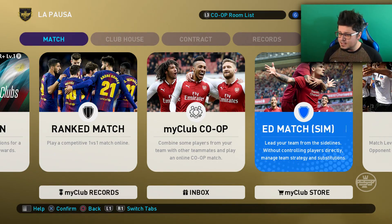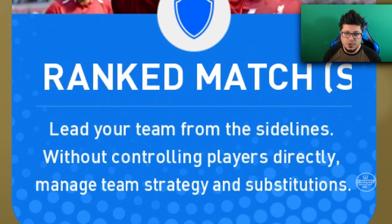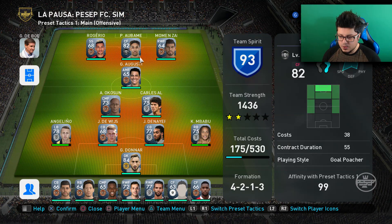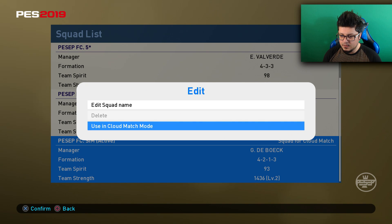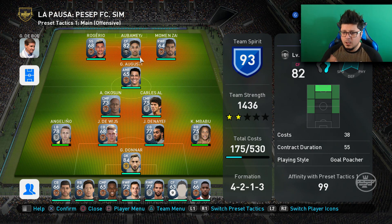So as you can see, sim mode: lead your team from the sideline without controlling players directly, manage team strategy and substitutions. First of all, you want to make a squad right here. Once you created a squad, you press triangle and then squad list. Make sure the team that you use for sim - if you press square, use in cloud match. Cloud match is basically even when your console is off, your team will still play for you. You get GP for it weekly, but it's kinda bugged. So we're gonna start with your manager, your tactic, and then player choices.